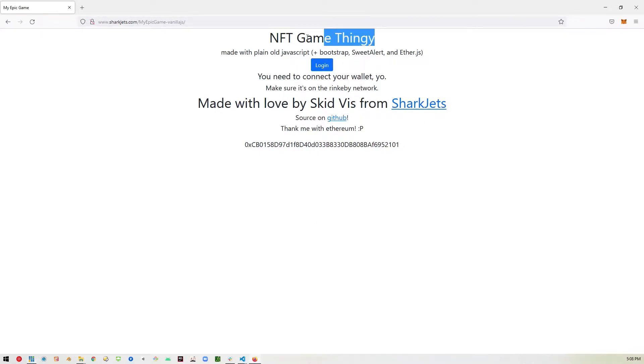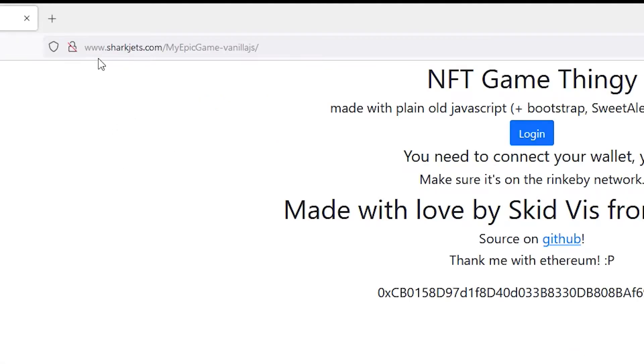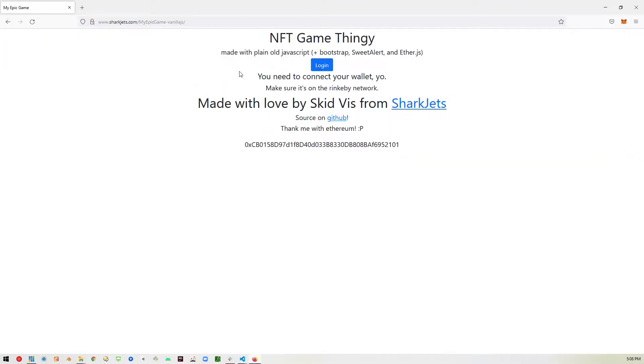So here we are. I just want to show this NFT game thingy that I've been making. Here's the URL at sharkjuts.com/myepicgame-vanillajs. It's an interface for a smart contract that I made, and you use just plain old JavaScript to connect to it, along with Bootstrap for the layout, SweetAlert for some cool pop-ups, and ethers.js, which is how you connect to the blockchain.